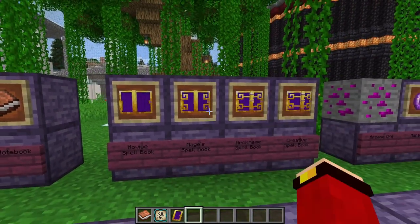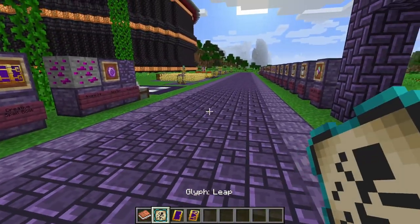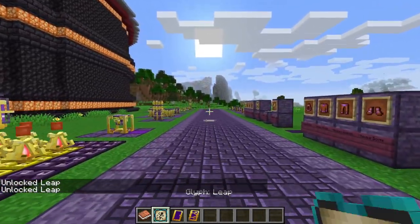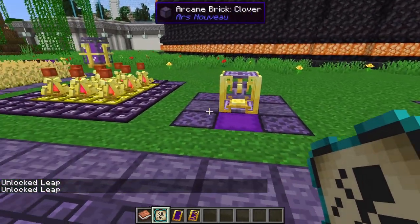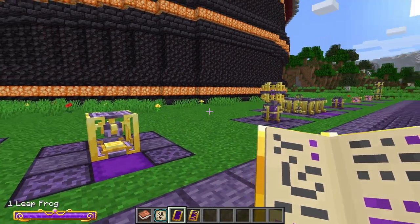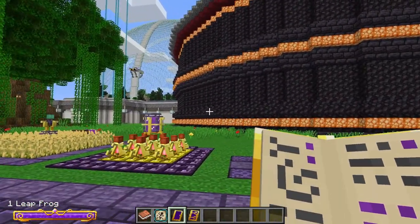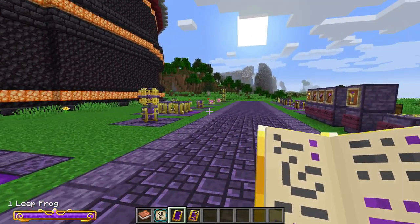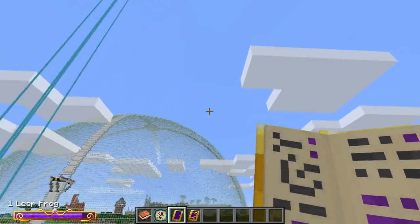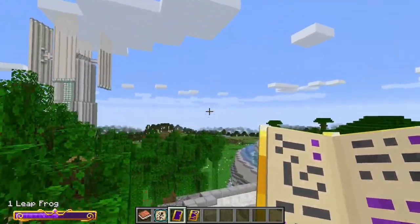To add a glyph to a spell book, make sure you're holding the glyph and shift-right-click on the book. The glyph is now available in your book. In the spell creator, choose Self and then Leap, name it 'Leap Frog', and create it. You can then fly around using this spell.